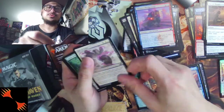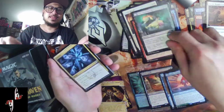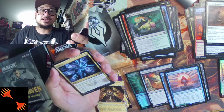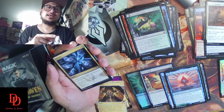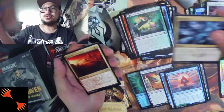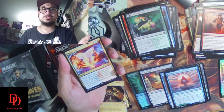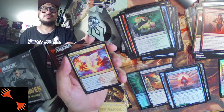Nine cards — we do have a foil again. Fracture is really good: destroy target artifact, enchantment, or planeswalker for just two mana. I could see this being used in Modern. Mythic again — Magma Opus — the second mythic of the Silverquill kit.